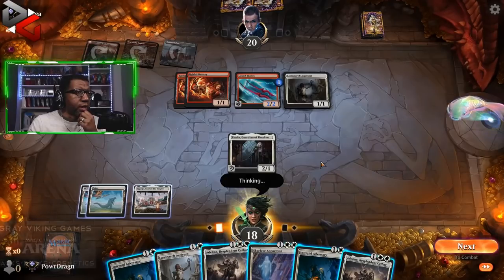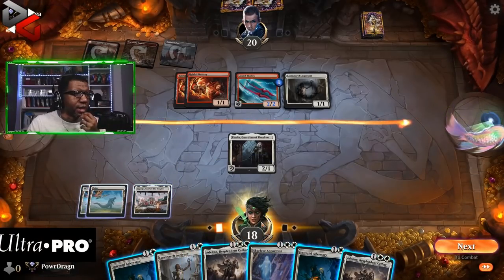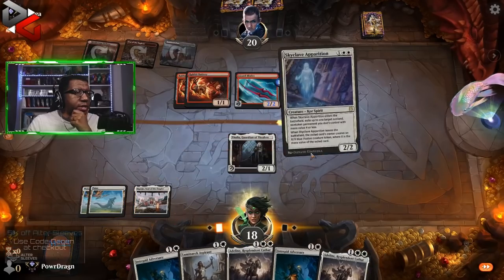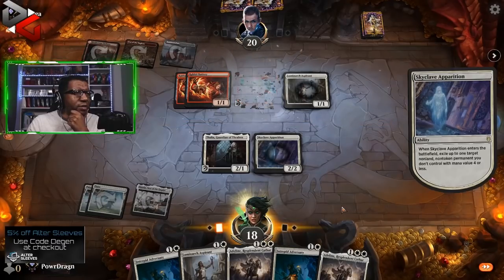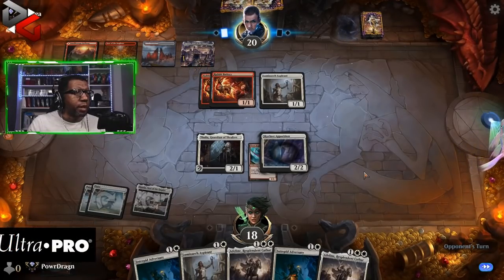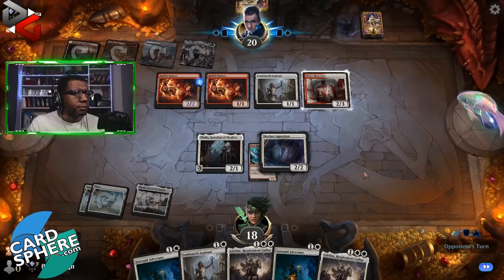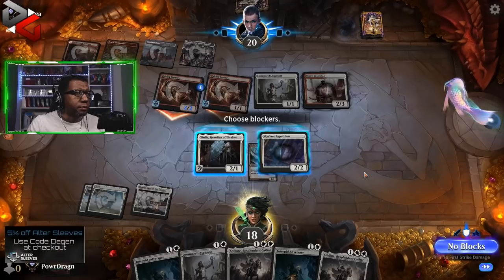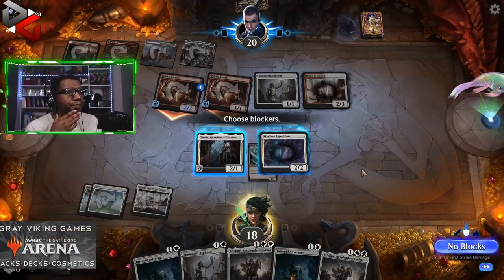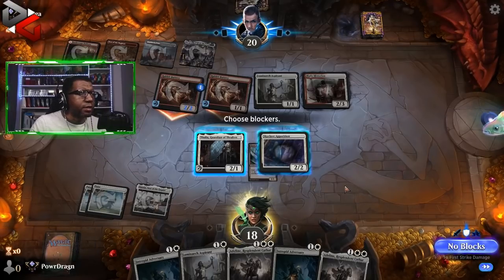If we play this, they load up something and attack for four, then we're doing shenanigans with Adeline after that. Adeline's only a 2/4, can't really help with that. I guess we have to use the Apparition and get rid of Lizard Blades, which feels kind of bad, but I think that's the only way things don't go terribly sideways. We don't like them having Aspirant obviously. Taking six, going to twelve — I don't know what their last card is.